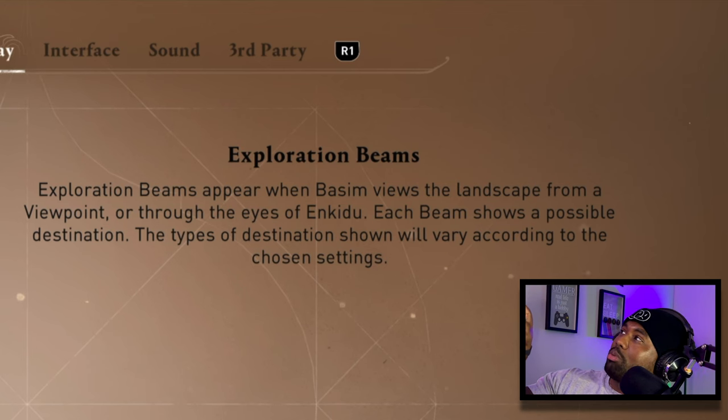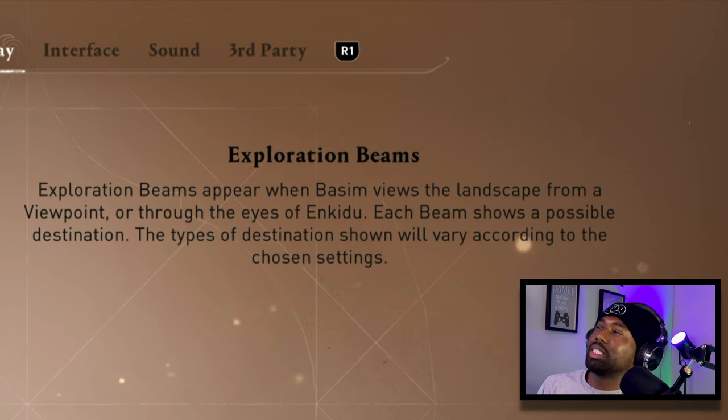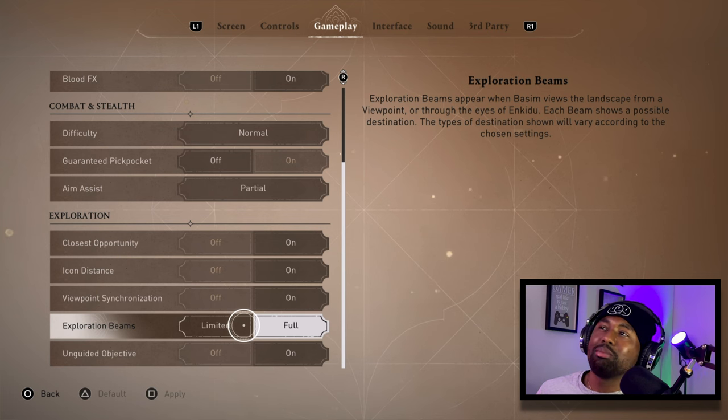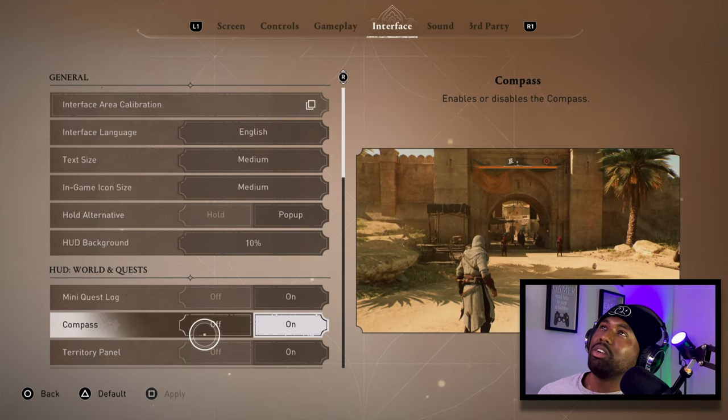Exploration Beams appear when Basim views the landscape from a viewpoint or through Eagle Vision — each beam shows a possible destination, and the types shown vary according to your chosen settings. You'll still see an icon without the beam, so you don't necessarily need it. I recommend putting this on Limited.